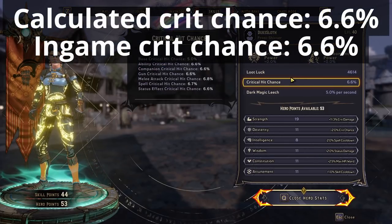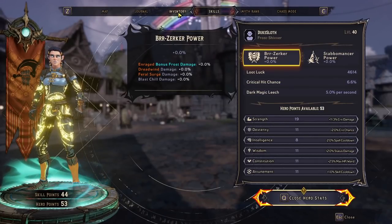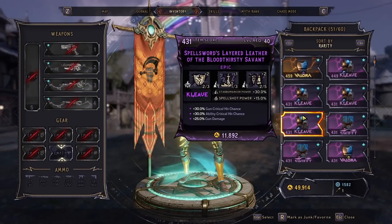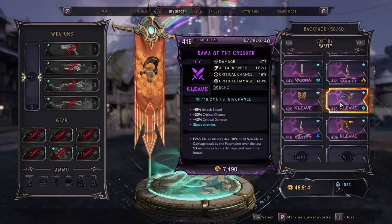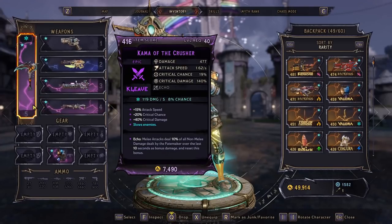Because we don't have any extra Stabomancer power, we just have the base 30%. Next, we're going to equip some class mods that will up my crit chance. This one has 30% Stabomancer power, so that's going to be a lot of crit chance, and we also have a lot of gun crit chance and ability crit chance on it. We can really see how maxed out the crit chance can get on those individual things. We're also going to equip a weapon with a high crit chance — this one has a 19% base crit chance with a 20% crit chance modifier.